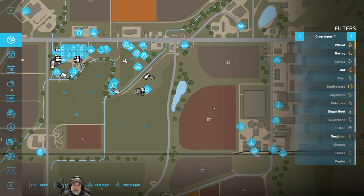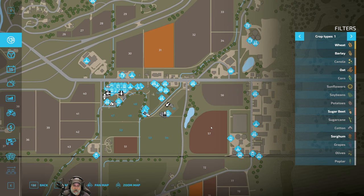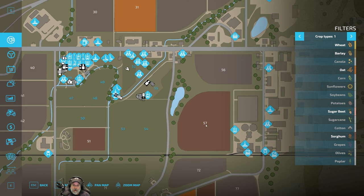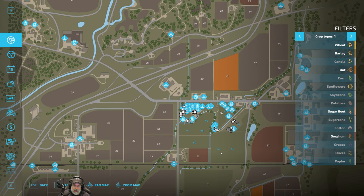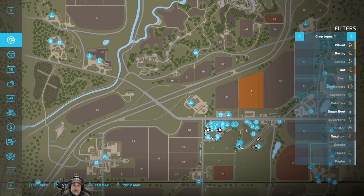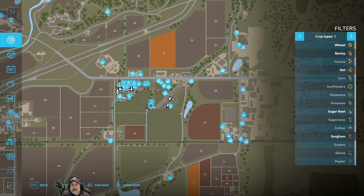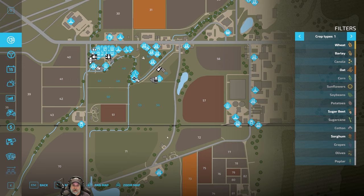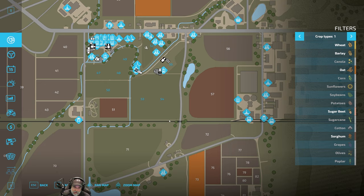We're not going to flip this field. We're going to keep it and use it as our first main grain field moving forward for the rest of this playthrough. Interestingly, fields 31 and 73 all of a sudden have the oats reappear on them after the weirdness with the contracts in the last couple of episodes, but I'm not going to touch them. I'm going to consider them harvested because we did, in fact, harvest those fields. We're just going to pretend those aren't there.